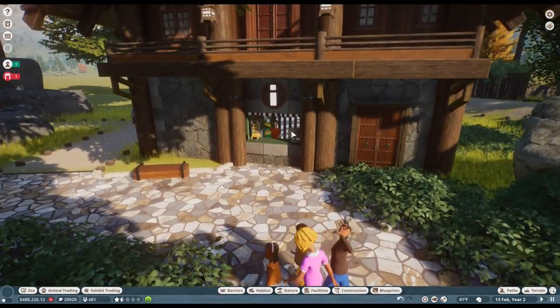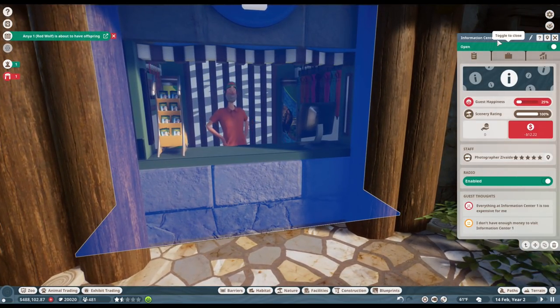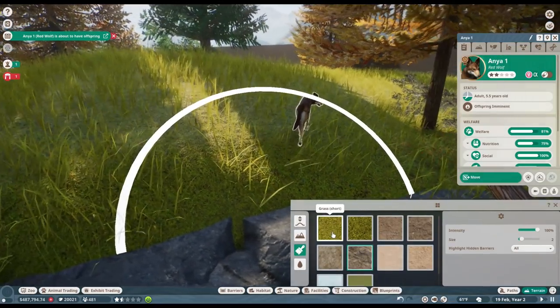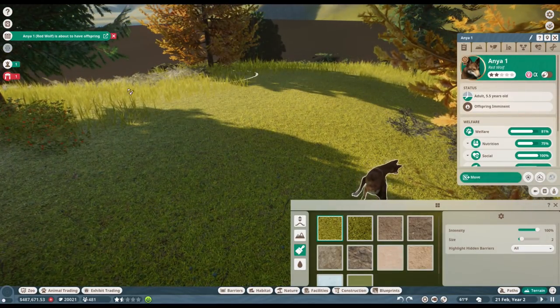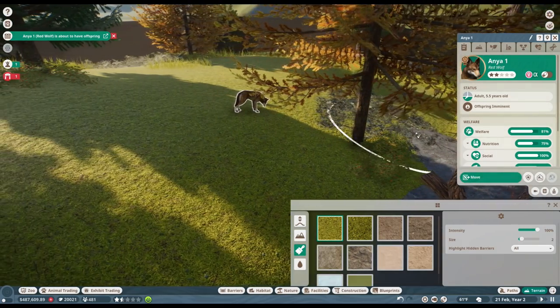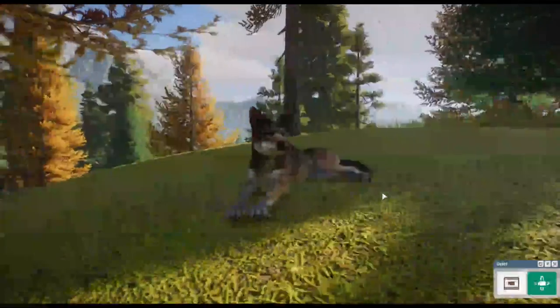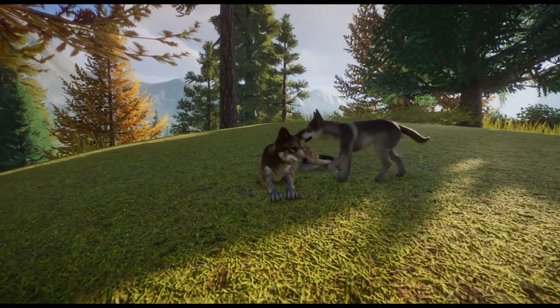Then we have an information station right over here, manned by one of our wonderful patrons, Photographer Zedavi. We're going to change this to a postcard station — this will be where you come if you want to see postcards. And Anya is ready to give birth already! Let me smooth the grass down so we can possibly see the birth of these pups. Oh we have a lot of work to do, guys — I'm so excited! Here we go!